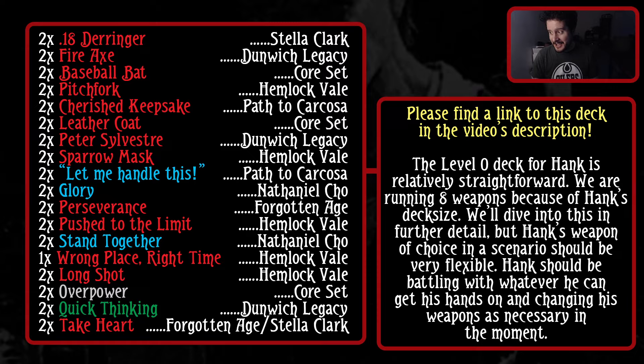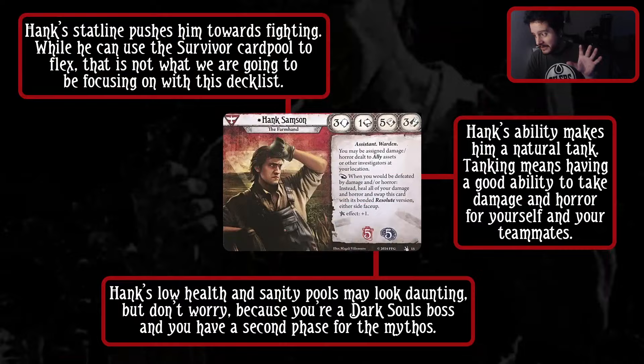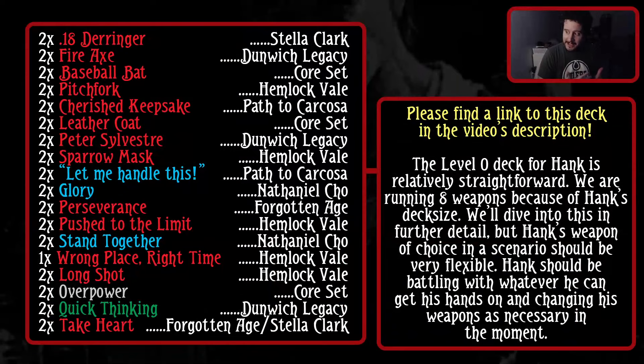The weapons don't necessarily have synergy, but that's kind of the idea of the deck. Hank's weapon choice in a scenario should be very flexible - he should be battling with whatever he can get his hands on and changing his weapon as necessary in the moment. When I look at Hank Sampson with his five fists, he's like a survivor who can really take advantage of survivor weapons that are generally kind of clunky because his fist stat is so high. The deck has weapons, soak, economy like card draw and resources, and skills to help deal more damage.